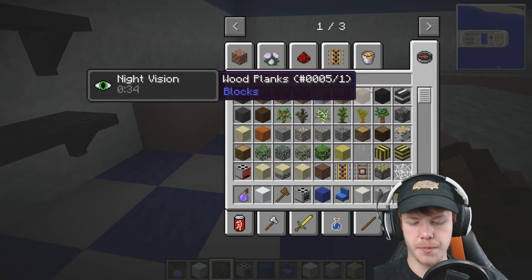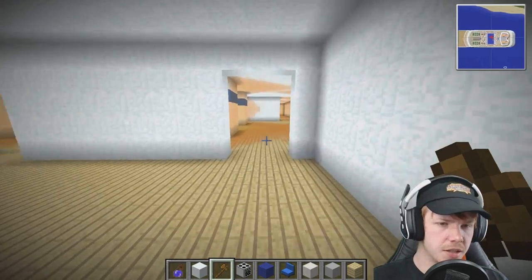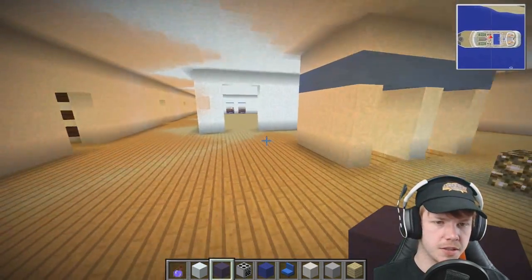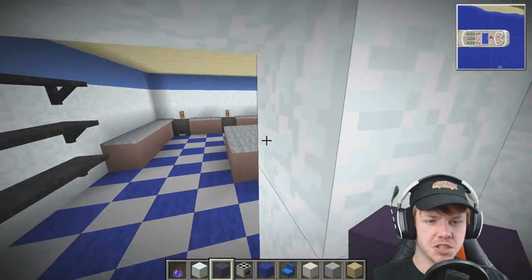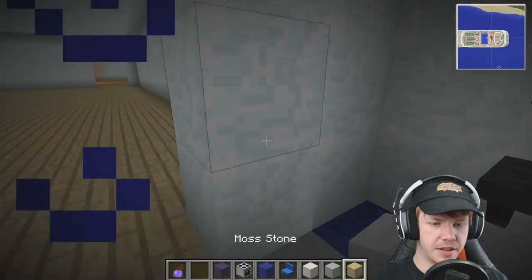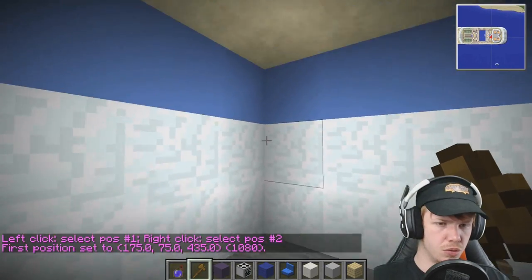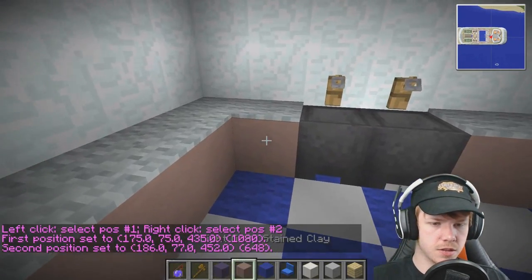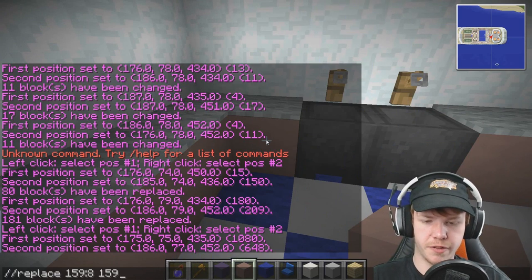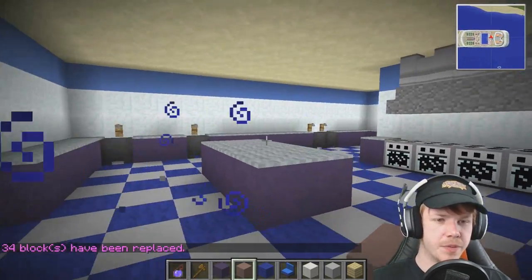What if we change the countertops to the purple — was it light blue stained clay or purple? I think it was just blue stained clay. So we'll replace 159:8 with 159:11. Boom — we've changed it to purple. Oh yes, oh 100%, that looks so much better! Definitely, I love it.